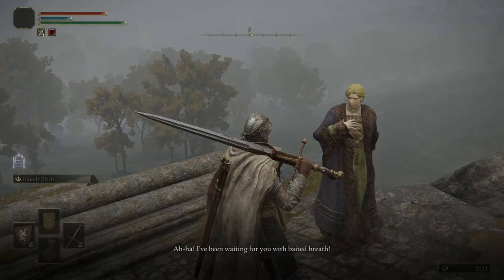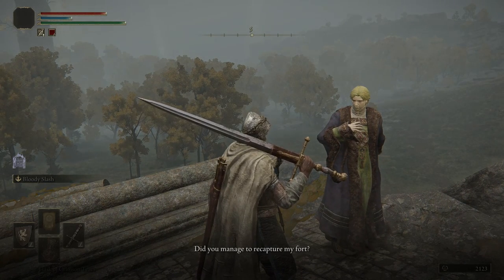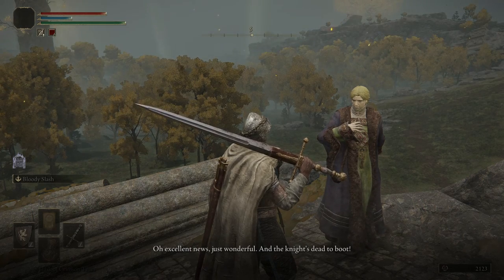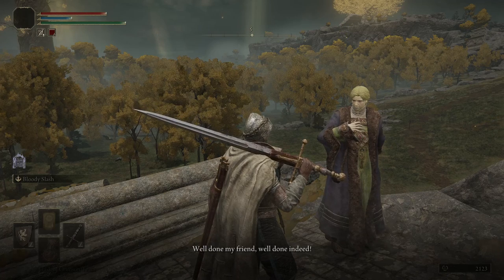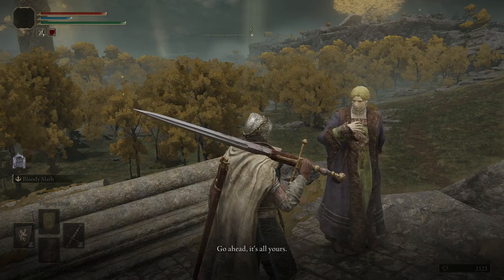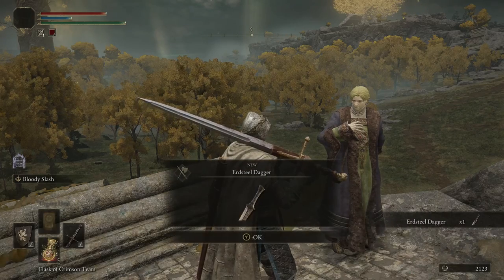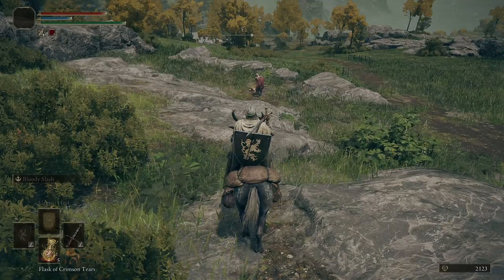We find Dectus's Medallion Left here — something we'll need much later, so it's nice to have it and not have to come back. After cleaning up the last enemies we go back to Kenneth Haight to report our success. He's delighted — the fort is recaptured and the knight is dead. He gives us our reward: a dagger. Then it's onwards to Summon Water Village.